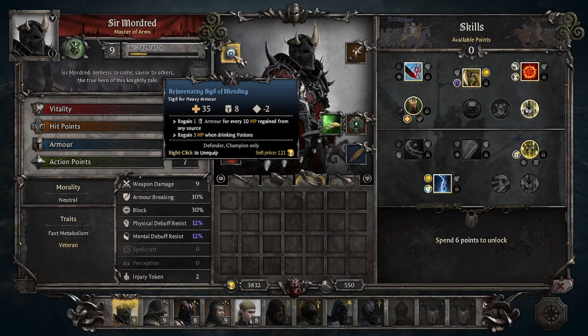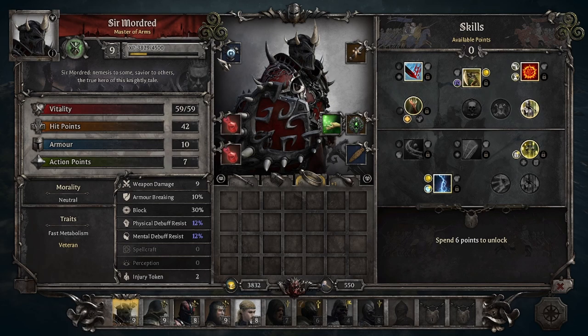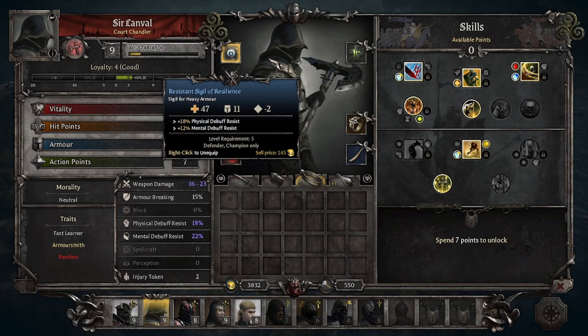With Mordred, I don't really have anything special. He pretty much has the same stuff he's been having. I've been keeping these two items here in particular because they're pretty strong with his Unyielding. He gets HP back when he hits stuff, and when he gets HP, he gets armor back. It's a pretty strong combo.